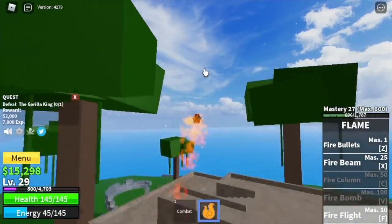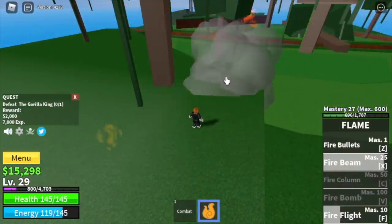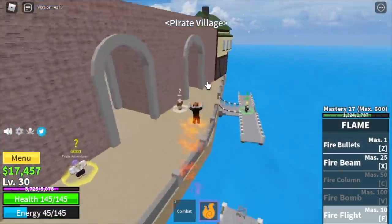This is the fire flight — not that fast, but better than a boat I think. And this is the fire beam. The damage is higher, but there's a chance you might fling your enemies away.